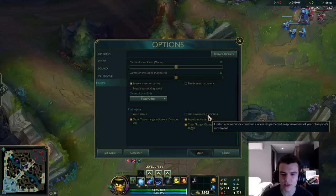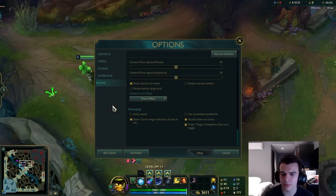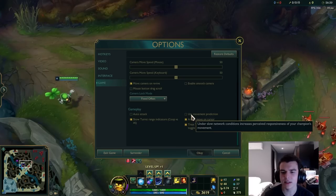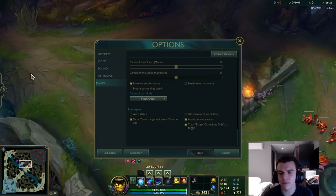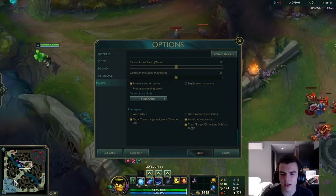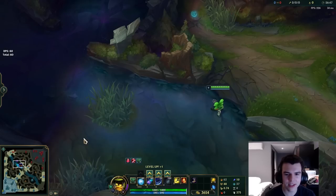Moving Prediction — as far as I can tell this doesn't actually do anything, it just looks different. It says 'under slow network conditions, increase perceived responsiveness of your champion's movements' — so it's only perceived responsiveness. Maybe it helps if you have high ping, but I'm not too sure. Turret Range Indicators are only for Co-op vs AI so they don't matter.